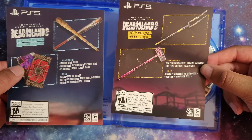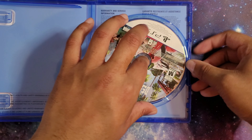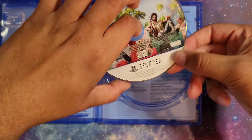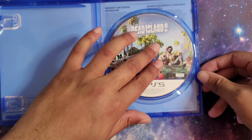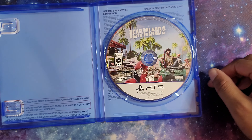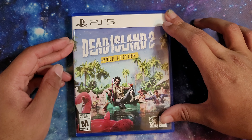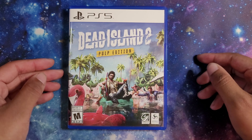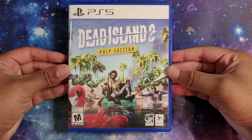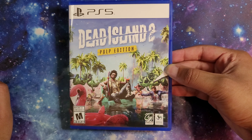The back looks pretty cool too. "A deadly virus spreading across Los Angeles, turning its inhabitants into zombies." The setting is called HELL-A — oh my goodness, I've been missing out on that! And there's co-op zombie hunting. New ways to slay — that's in Spanish too. Okay, definitely looks interesting.